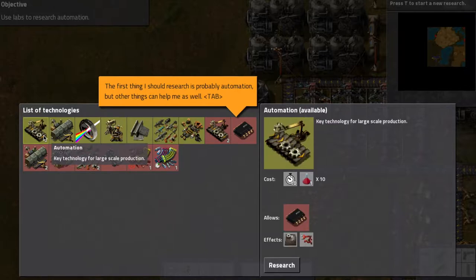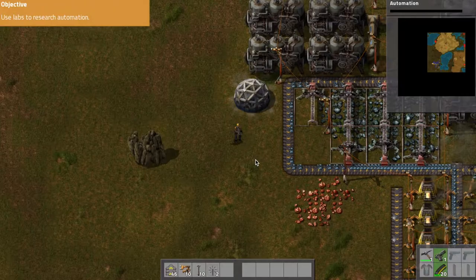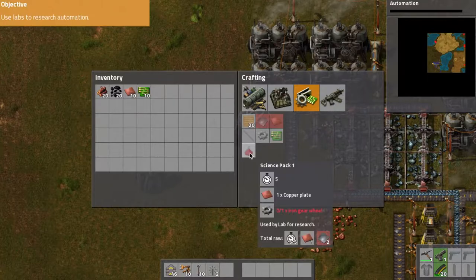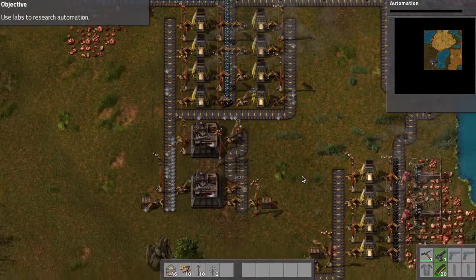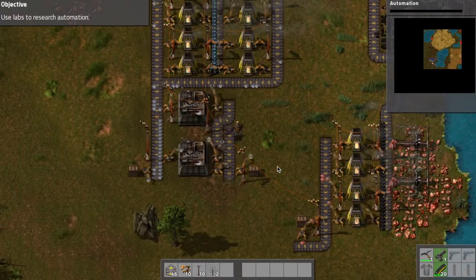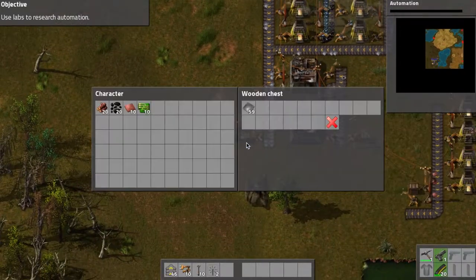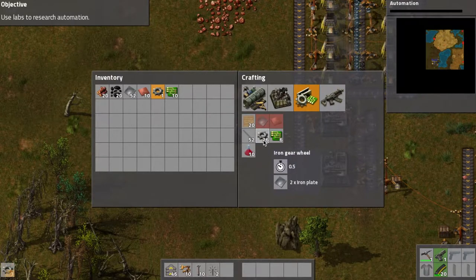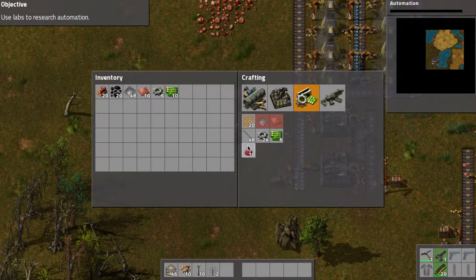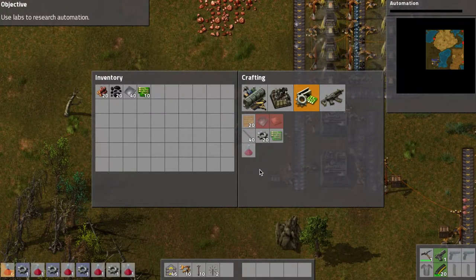The first thing I should research is probably automation. Fill the lab with science packs. Science packs require a copper plate and a gear. There's copper plates down there and gears here. Looks like the gears are being used to build track pieces, so we'll just start assembling some of these. I already have 10 copper plates with me, so we'll just build that real quick.